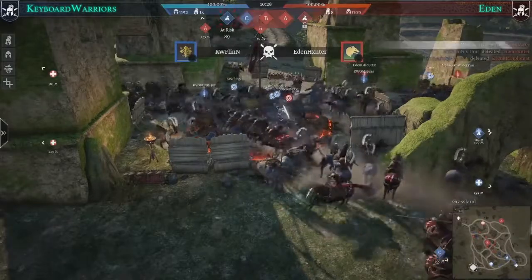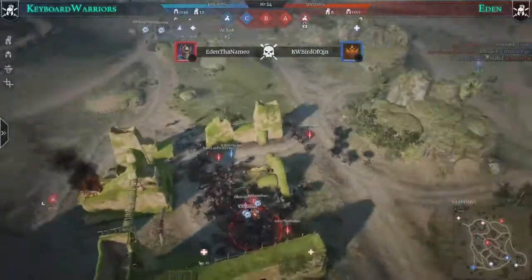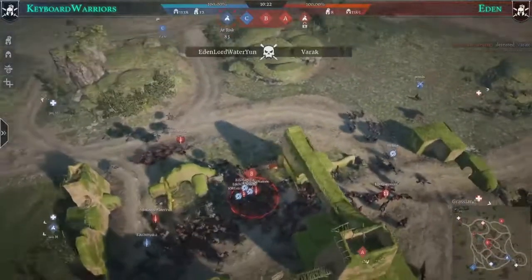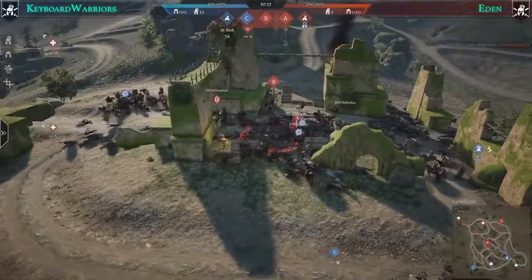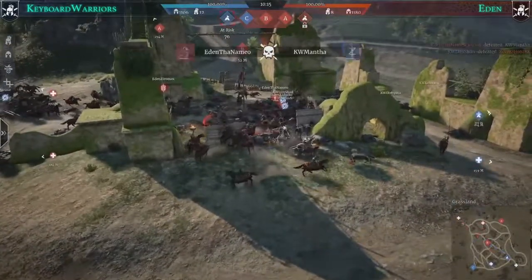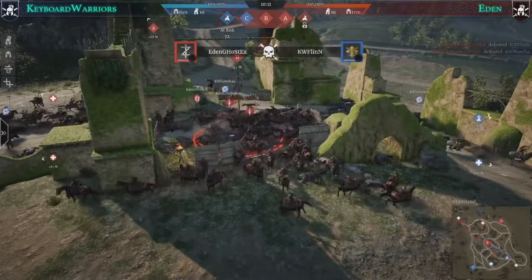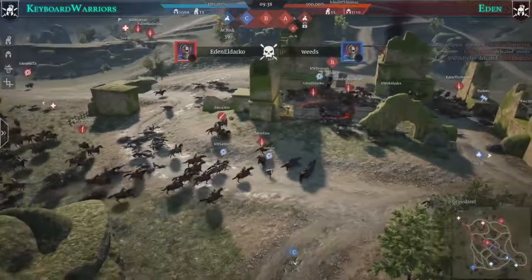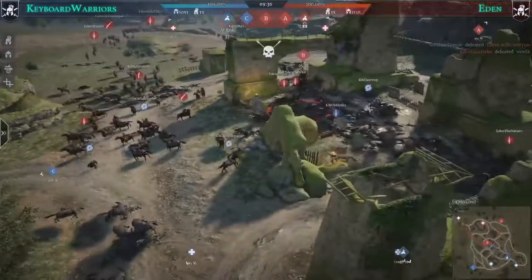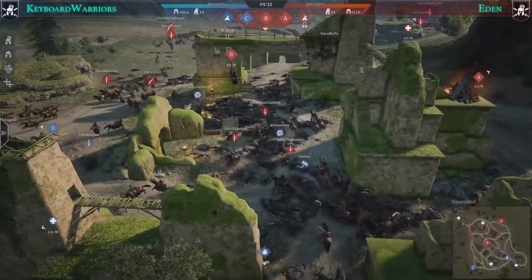On the unit department Eden is actually doing much better — losses are similar but on the B side Eden has many more units. Some hussars are still roaming from Keyboard Warriors, but Eden is able to defend with good cavalry usage and good flanks, defending here and there with double spear.